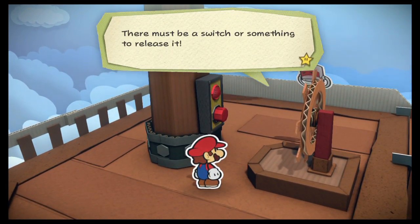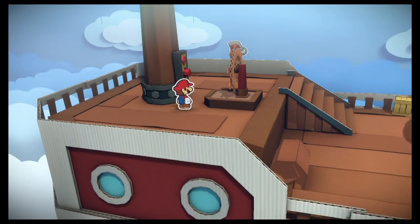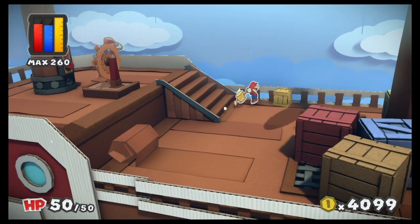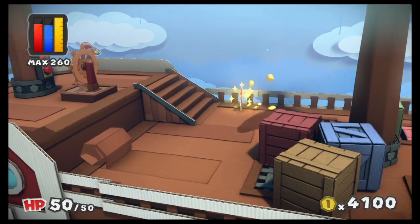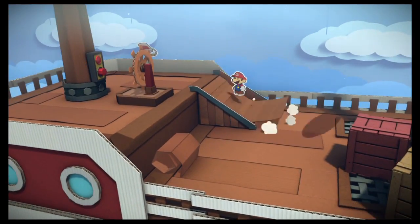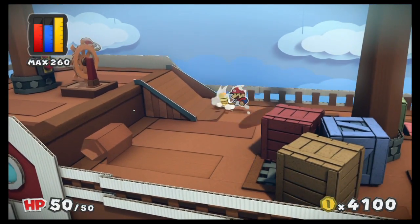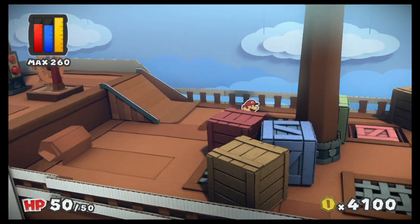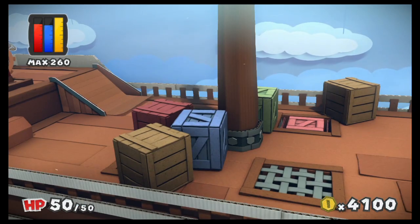There must be a switch or something to release it — the switch that's sitting right there, okay. That's why you couldn't go up that way. Is that seriously it? This cannot be the level.